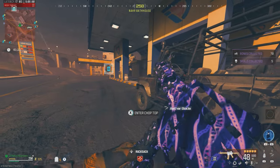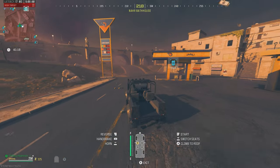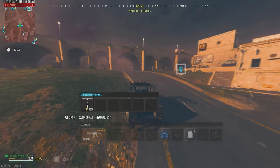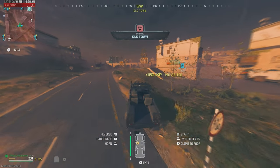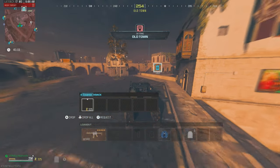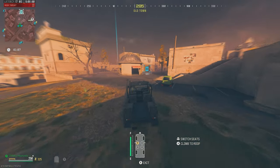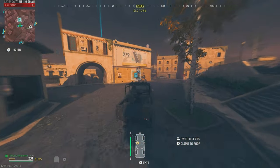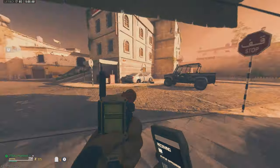We don't even have Deadshot Daiquiri on yet. We did ping a bounty contract. We lost our tombstone, so we're completely out of essence. I had like 50 or 60,000 essence in there, so it's unfortunate, but we'll take this game to just spend some time in the tier 3 zone, do a bunch of contracts, and start building up that tombstone again. Let's see what target we get off of this.